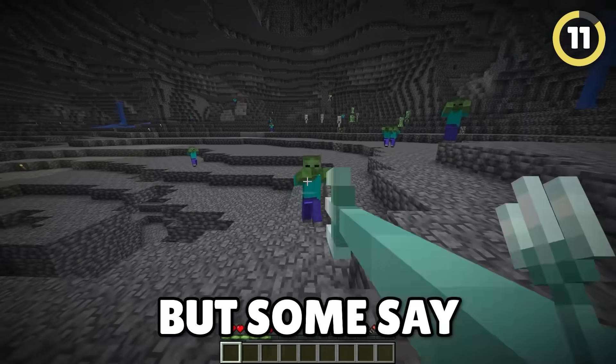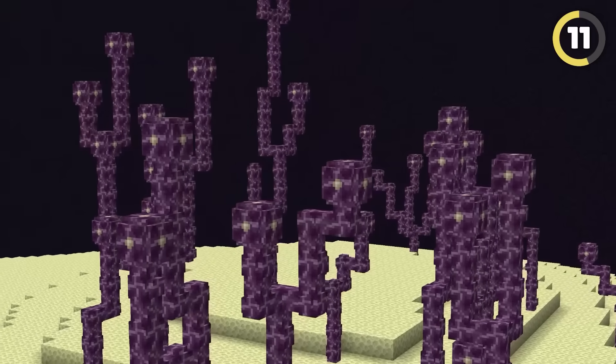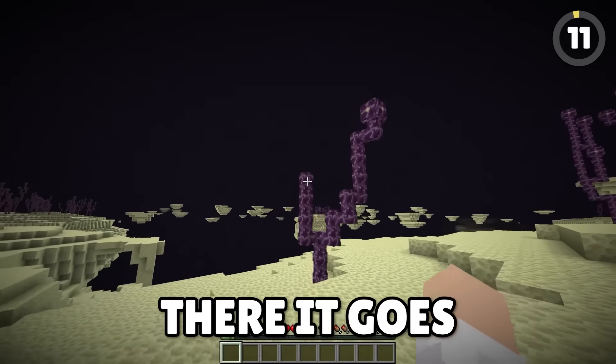The trident can do amazing things, but some say it can even break chorus flowers. We have a chorus tree here and a trident ready to go. It works! That's an easy way to get the fruit, especially if the trident has Loyalty. I missed — and there it goes into the void.